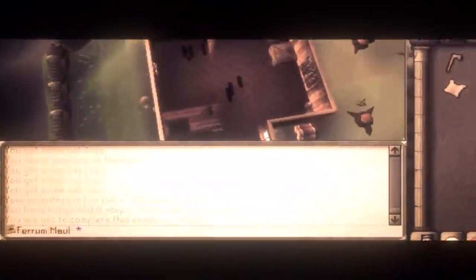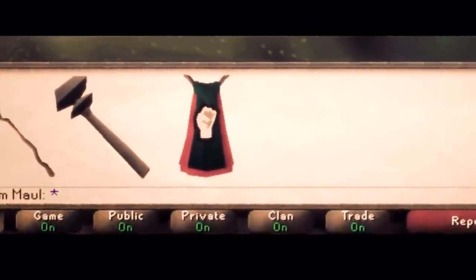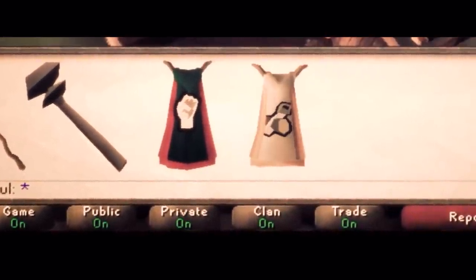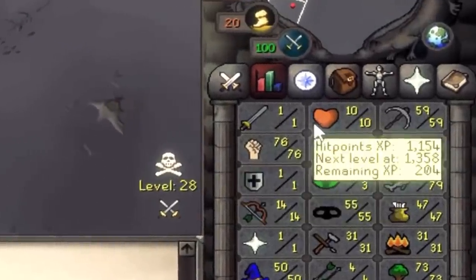Plans for this account? Acquire the slayer staff, get an obsidian maul, 99 strength of course, and also I'm going for the construction cave so that I can teleport around the game. Welcome to the video guys, I'm 76 strength, 10 HP, and I'm an iron man.